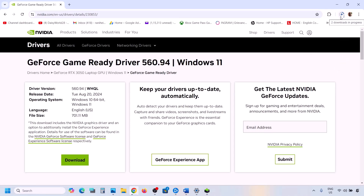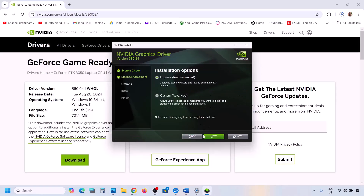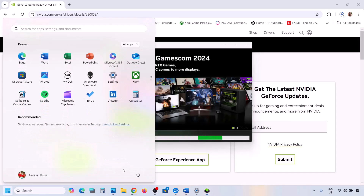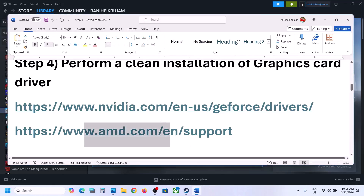Once the download is complete, run the exe file. You will see a screen — click Agree and Continue, then select the Custom option. Click Next and put a check on 'Perform a Clean Installation.' Make sure that box is checked, then click Next. Once the installation is complete, restart your computer, and after the system restart you can launch the game and check.